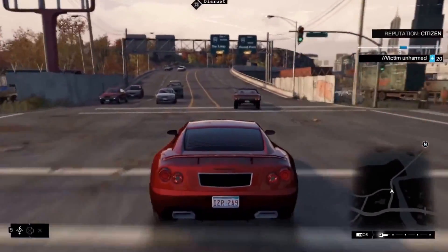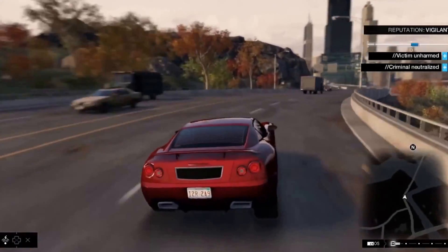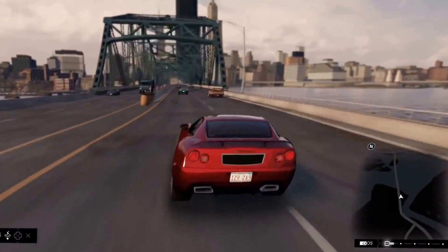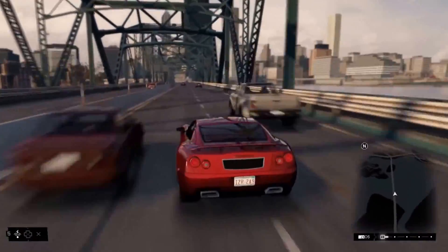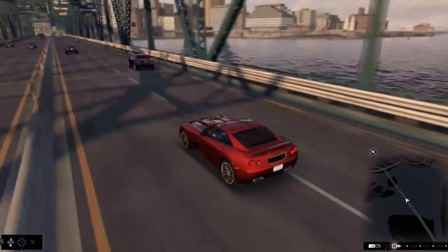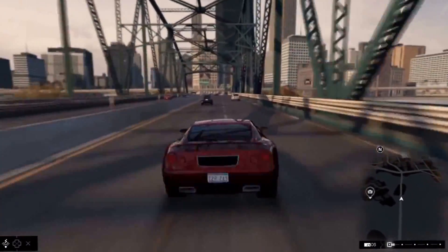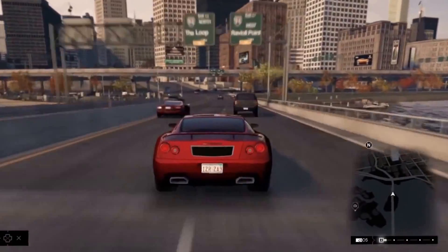This system is at the core of the Watch Dogs experience. Depending on how we handle different situations in the game, the media and the citizens will have a different perception of our hero — whether he is a true vigilante or a reckless criminal. This will have repercussions throughout the game. Now let's head for The Loop, the historical district of Chicago, where you're going to find the most iconic buildings in the city.